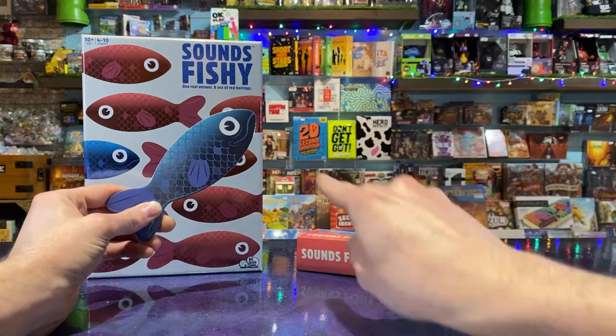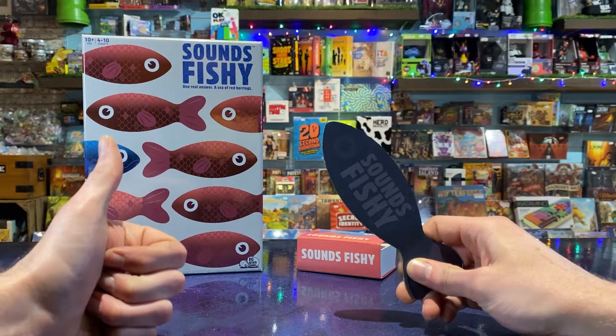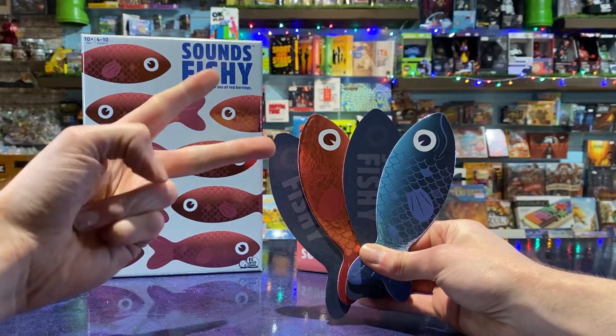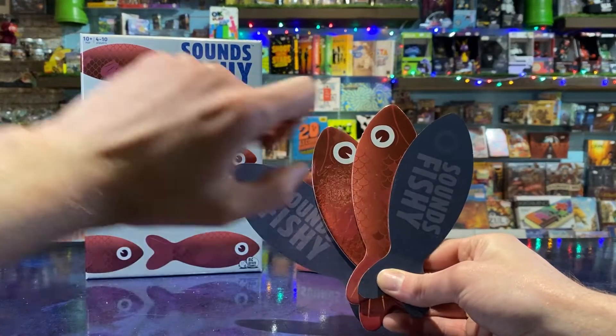The true blue kipper is the opposite. They gain one point for every unflipped fish on the table. For example, two unflipped fish equals two points. However, if their fish doesn't get flipped, they score nothing.